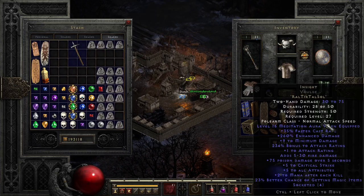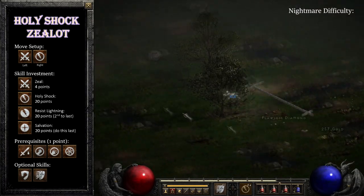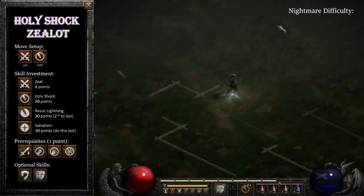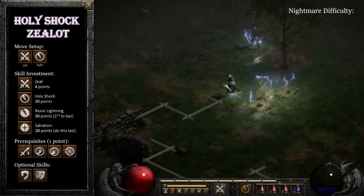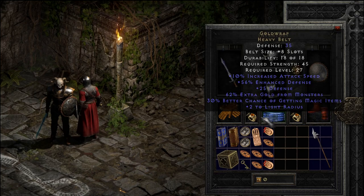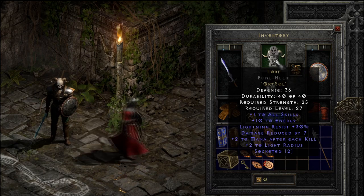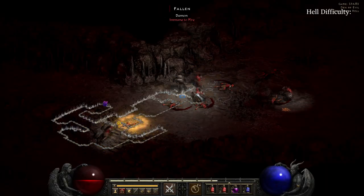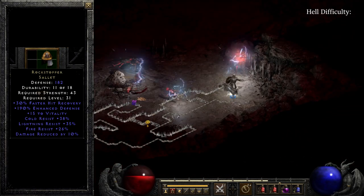When I got to Nightmare mode, I finally found some of the four-socketed stuff I needed, so I was able to make Spirit Sword, Spirit Shield, and Insight. When I got to level 44, I reset my dude and turned him into a Holy Shock Zealot Paladin. This was not necessary — I was just excited to see that skill in the remastered version. Holy Shock is probably my favorite skill, because it zaps everything in the room whenever you walk in, and if that doesn't kill them, it adds an absurd amount of lightning damage to your melee attacks. Here's my setup for Nightmare mode. I did several Countess runs when I first got into Nightmare, but other than that, I didn't waste much time there. My goal at this point was to get to Hell mode as fast as possible.